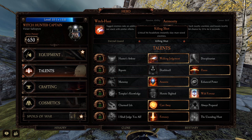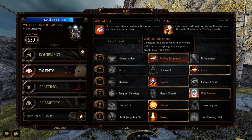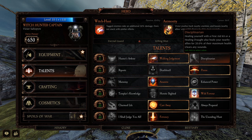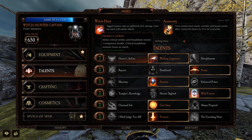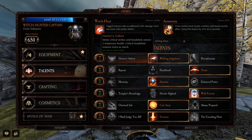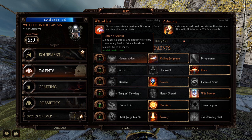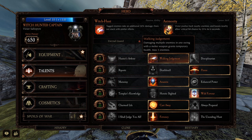For this build I like Walking Judgment: damaging multiple enemies in one swing with a melee weapon grants temporary health, maximum five enemies. I'm never a fan of heal share — you make no temp health and have to heal all the time. Hunter's Ardour is another option: melee critical strikes and headshots restore two temporary health, and crit headshots restore twice as much. That's more of a high-skill option. If you're very good at getting headshots it could work, but for the everyman Walking Judgment is a bit simpler and easier.